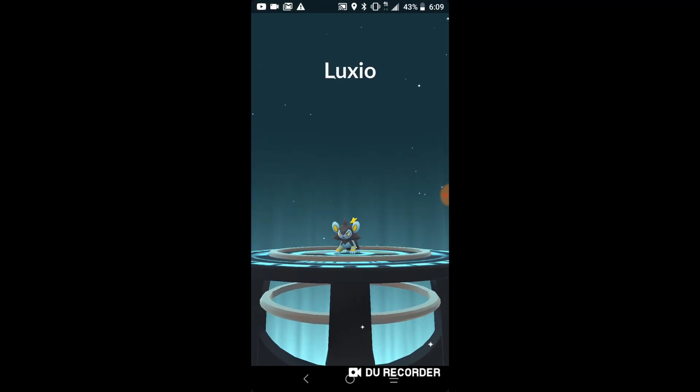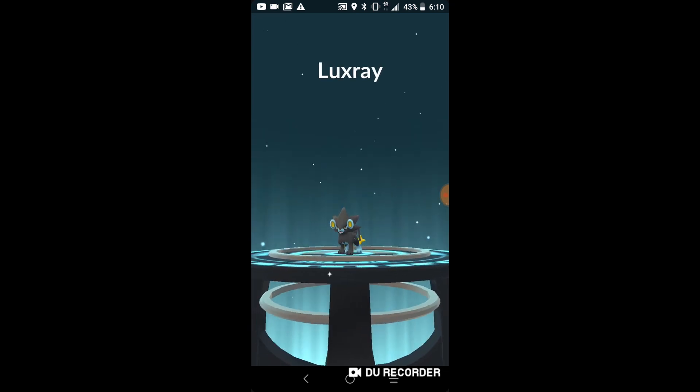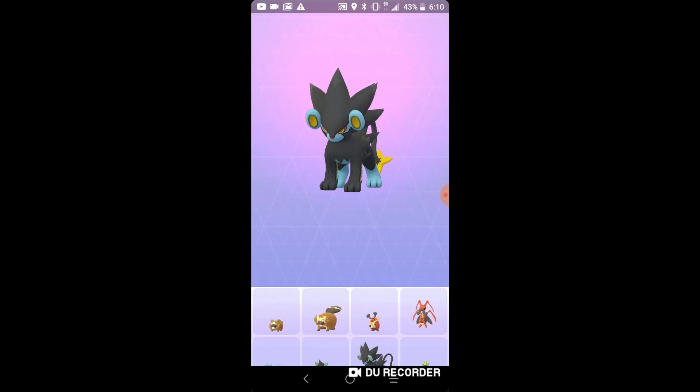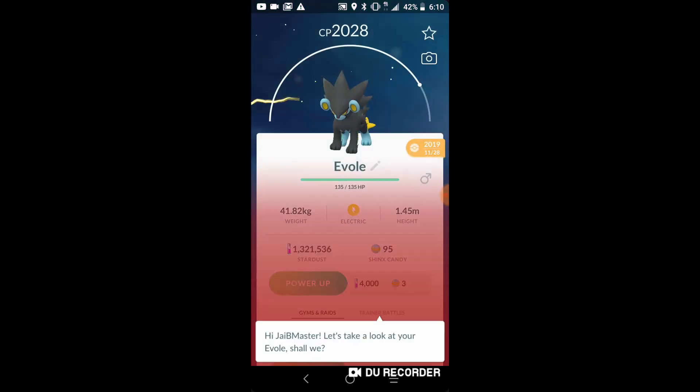Luxio, Luxio, Luxio — we have a Luxray now, which is awesome. The shiny is even better, but this one is going into the Pokedex at 2020 CP, which is pretty high.